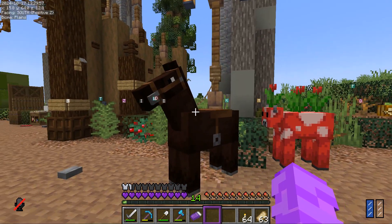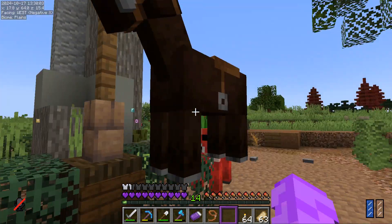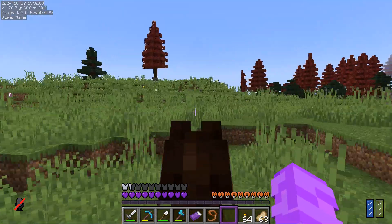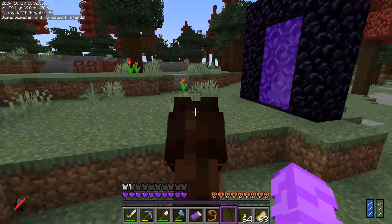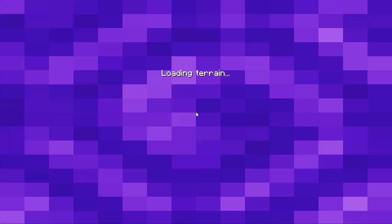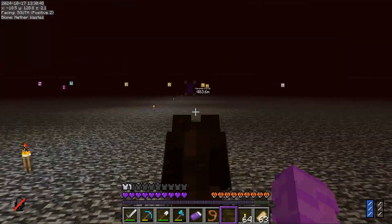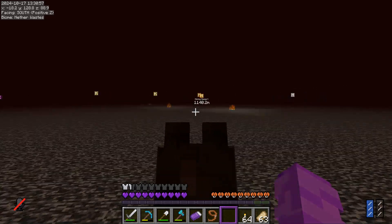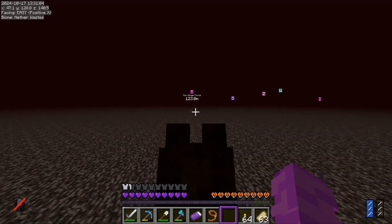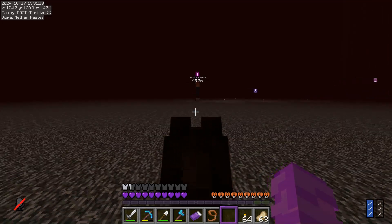This is my horse, Hercules. Hercules was a gift from Windsword - if you're familiar with my channel, you know Windsword. He goes super fast with zoomies. We're in 1.21 now, and one new feature is you can just ride entities through portals - it is super cool. We're on the roof of the Nether. We've been on the server five days and have accomplished a lot; I just started recording.